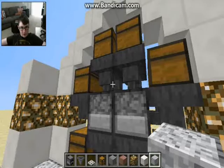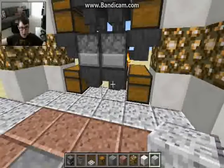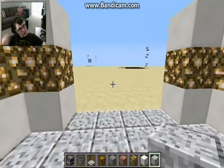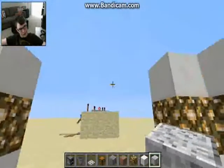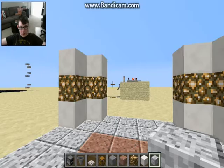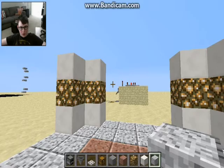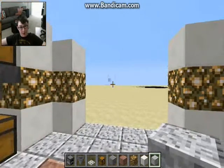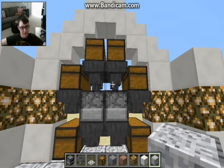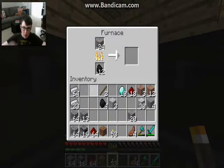The only expensive part is all the hoppers I'm going to be needing — twelve hoppers for each module. Twelve times three is thirty-six hoppers, which works out to one hundred and eighty iron. Pretty expensive, but worth it nonetheless. So let's get started.